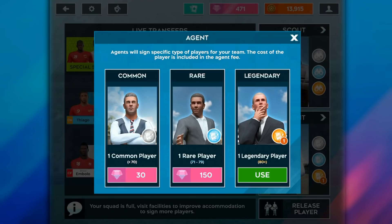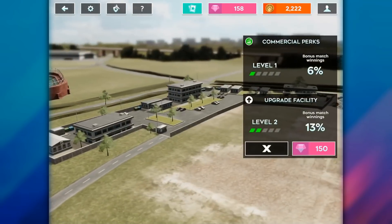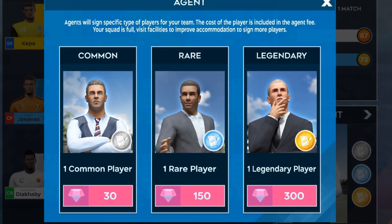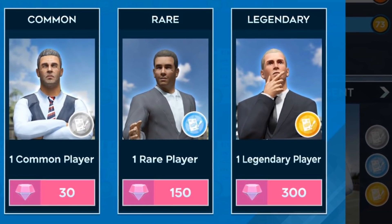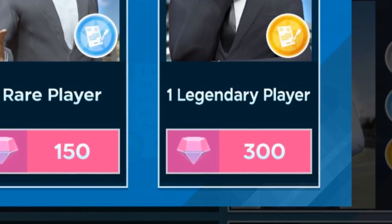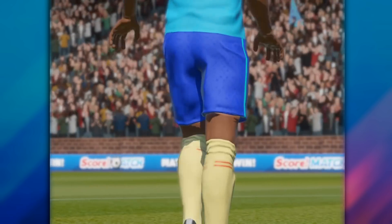You can either buy legendary agents to increase your team overall, or you can upgrade your commercial facility in order to get more coins to upgrade your team overall. Legendary agents cost 300 gems and you get on average a 1,500 coin legendary player, which is about a 5 coin to gem ratio. Let's use that as our baseline.